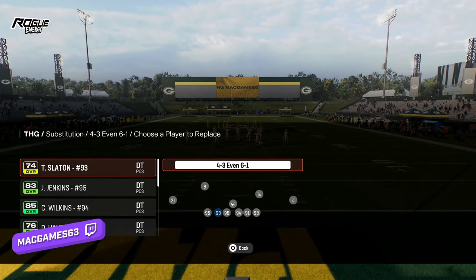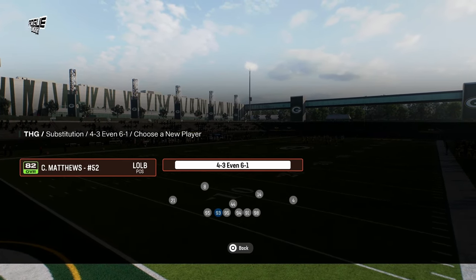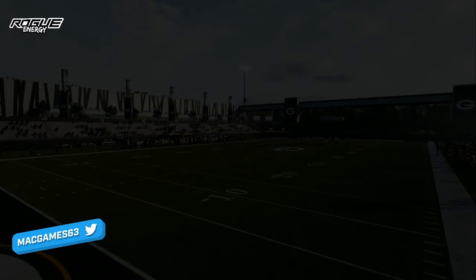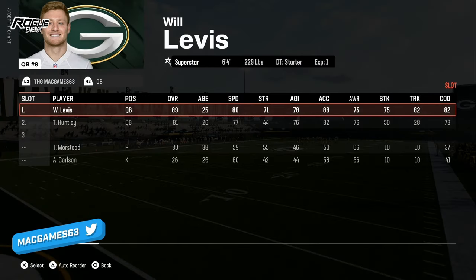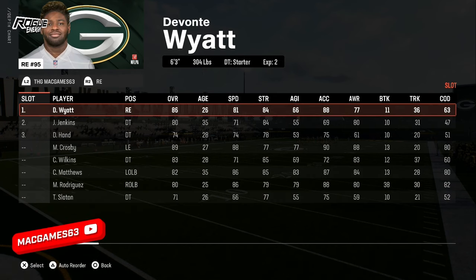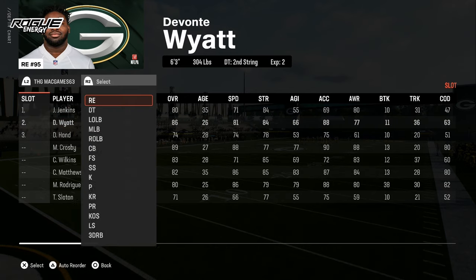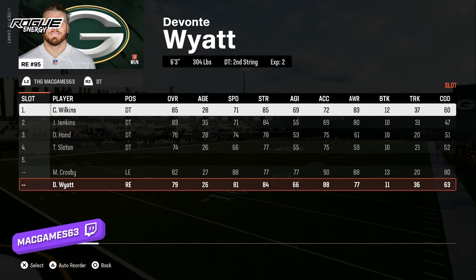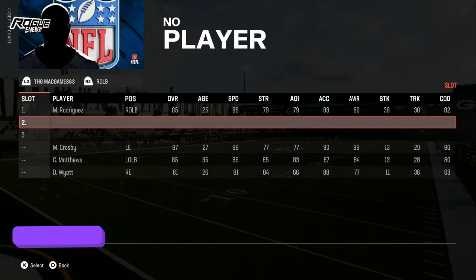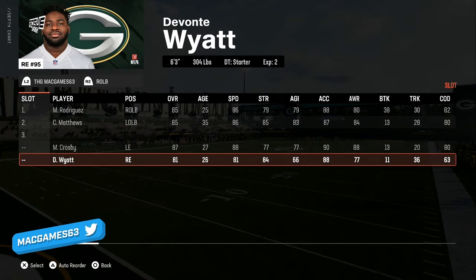Then go to the right end position — it's going to pop up as the left outside linebacker. Sub him in, then press start, go to coach settings, then depth chart. Press triangle for auto-reorder. Go to right end and sub out the starting right end for a D-tackle. That right end you took out, sub him back in as the starting D-tackle. Then go to right outside linebacker — the person you subbed in at the beginning, for me that's Clay Matthews — and make him right outside linebacker too.